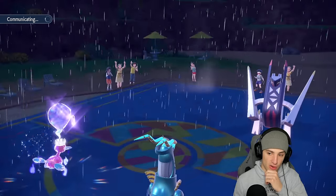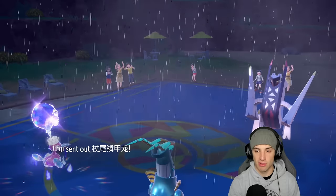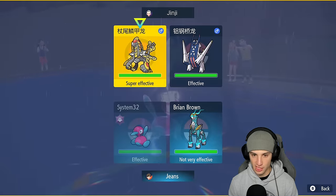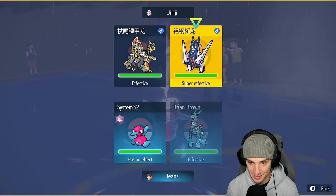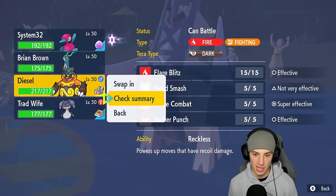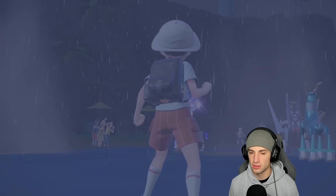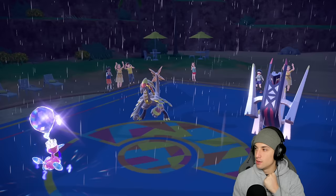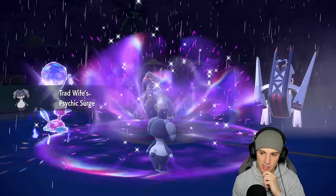I'm thinking we might just waste turns and not attack Archeops — it's a big threat all around. They wasted our Tera type which is annoying, and now they bring out their next two. I could drop Focus Blast but we'll get outsped, so I'll swap into Indeedee to soak a shot and maybe bring in Emboar — Emboar is rather slow which is good in Trick Room. We'll let Indeedee take a hit, Eject Button out, bring in Emboar, and have Indeedee and Iron Crown for late game.